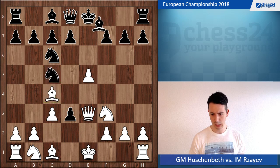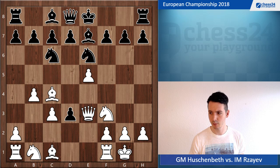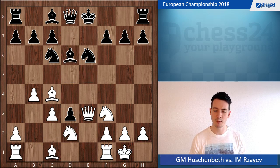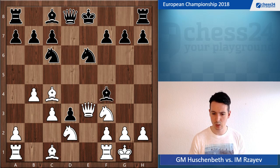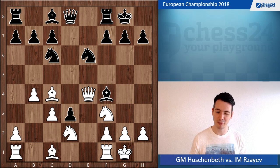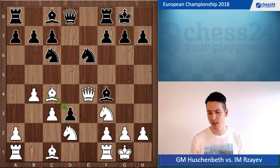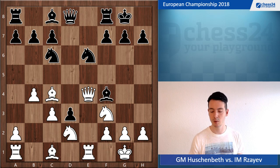Bishop e7, b4 — this was all my preparation. Then d5, takes, bishop takes, and now knight bd2. White is in no hurry to take this pawn on d3 right now; development is more important. Then bishop f4, queen e4, castle, and now I could take on d3 — maybe I should have. But I said let me play a useful move and see what he's going to do next, so I went rook e1.